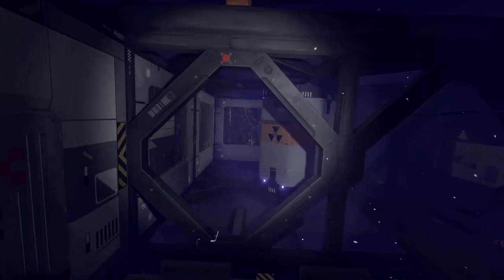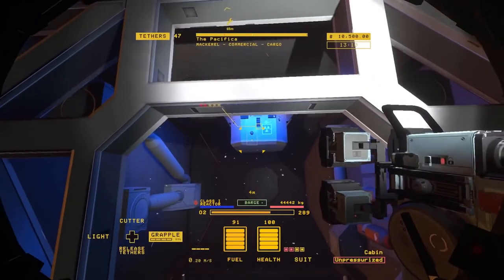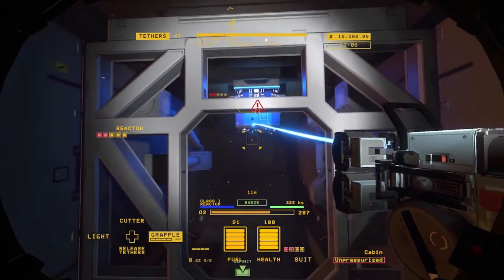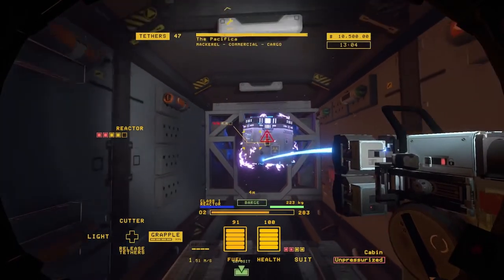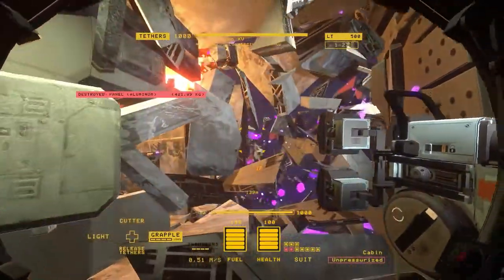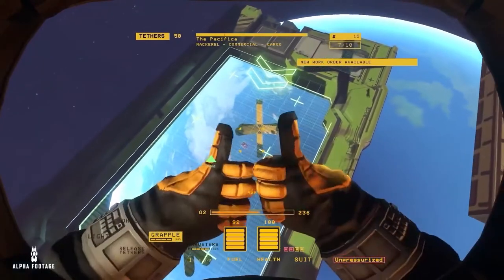The hardest and most valuable part of every ship is the reactor. The moment you pull a reactor from its coolant casing, it begins to melt down. Failing to safely deposit a live reactor before it melts down may obliterate everything within its range, but succeeding will make you rich. Or at least less poor.